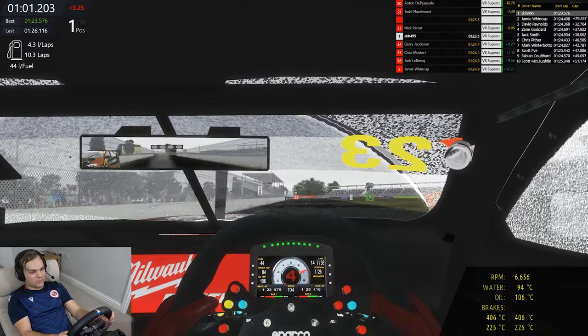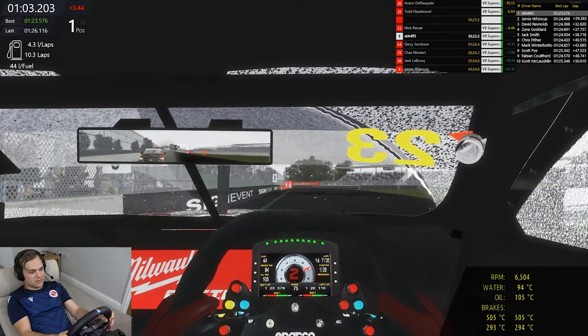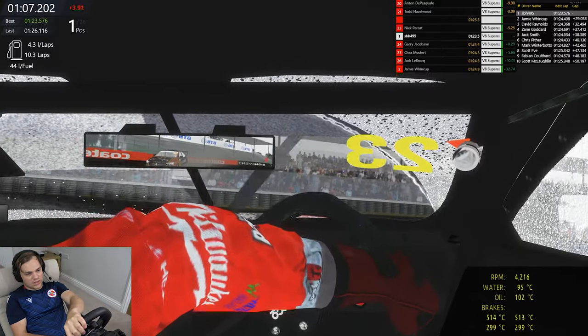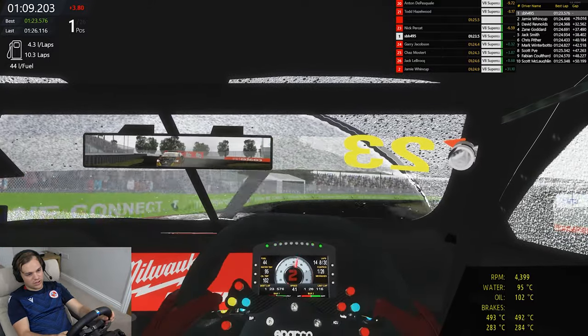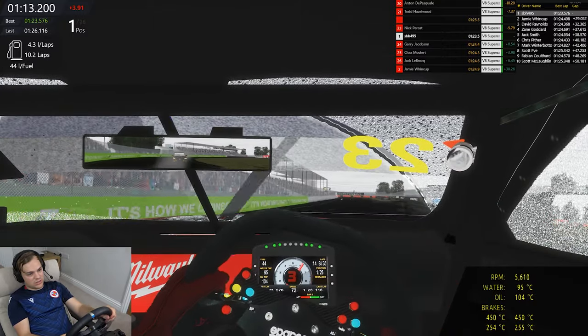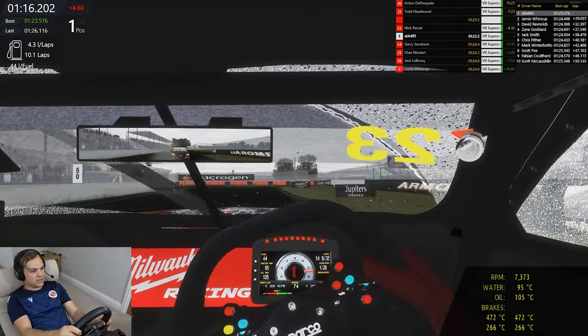Alright, we're having a good old ding-dong with this lap car. For preload, you want it so you can get as much rotation going into the corner and then as little wheelspin as possible coming out of it - which you can't actually change in this mod, which is a bit of a bummer.